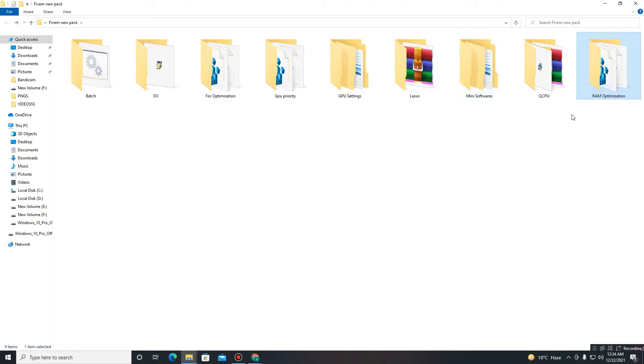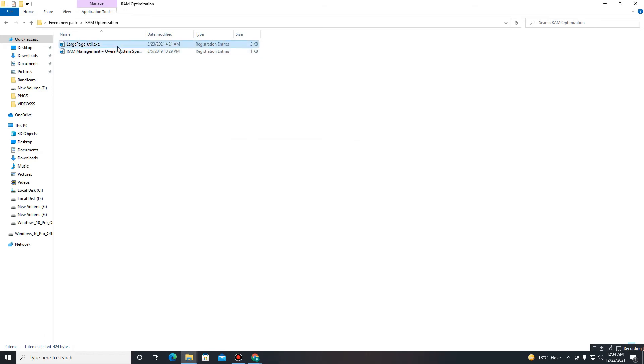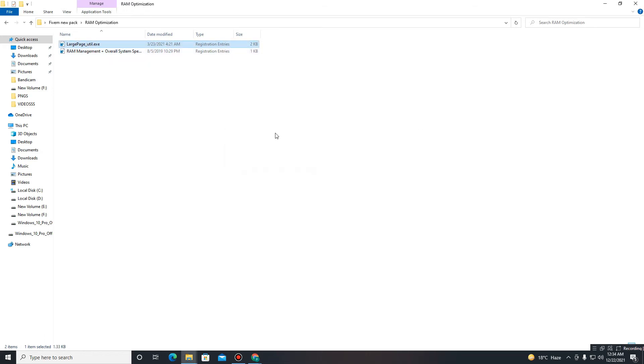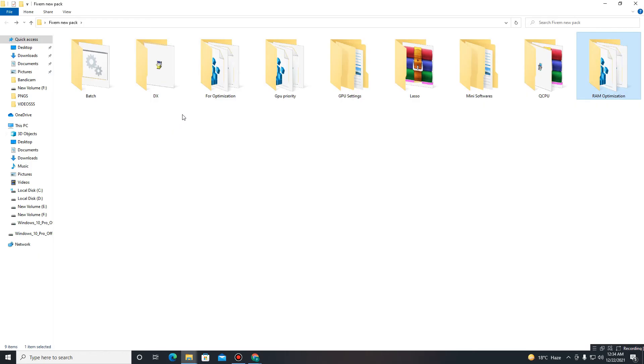Move to the next folder — RAM Optimization. Run both registry files one by one. After that's done, move to the last part for your FPS boost in-game. If you sometimes face an FPS drop problem in your game, open the Bash File folder and run the bash file.